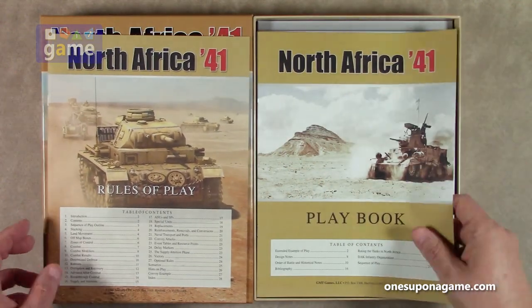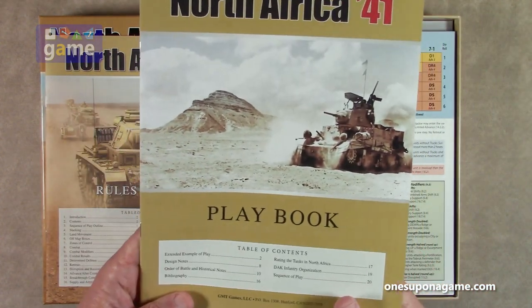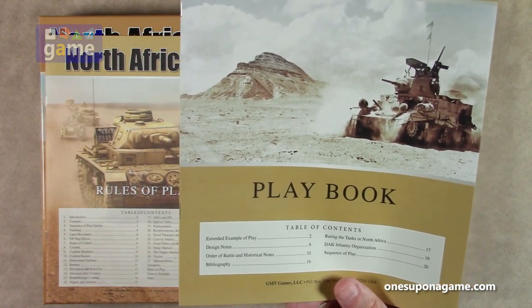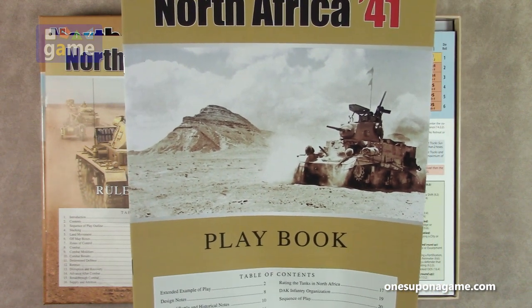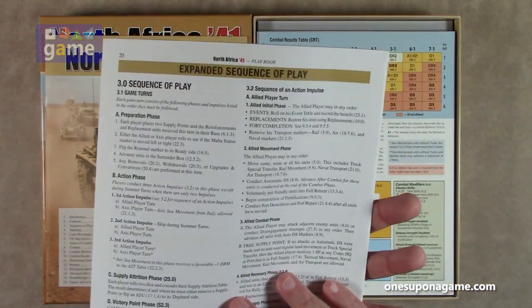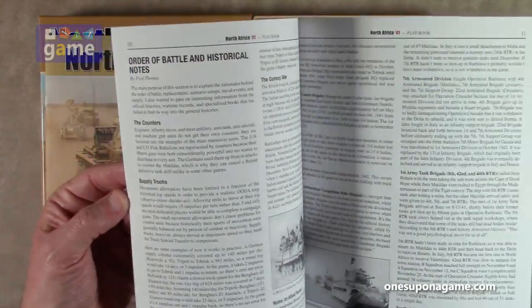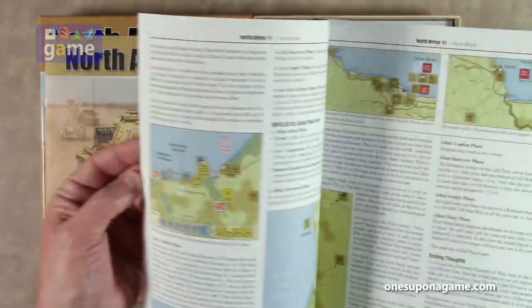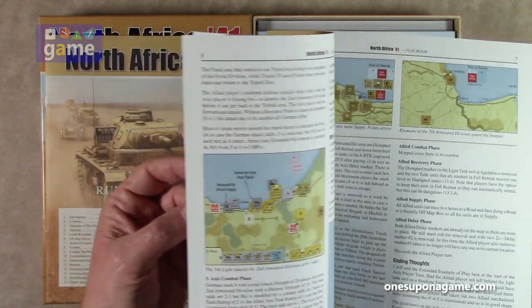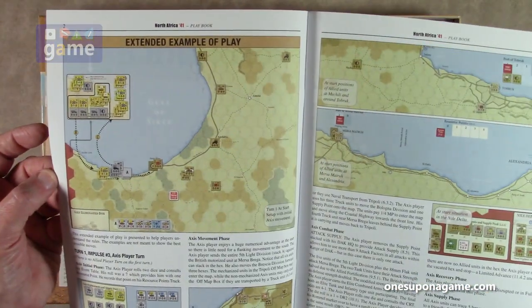Then we have our playbook, and in this case the scenarios are in here. The playbook has extra notes, an extended example of play about six pages, design notes, order of battle, historical notes, bibliography, reading the tanks in North Africa, DAK infantry organization, and the sequence of play is on the back. This is a 20-page book with the same good card stock.